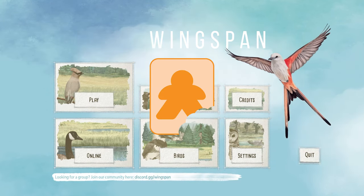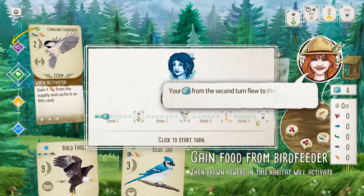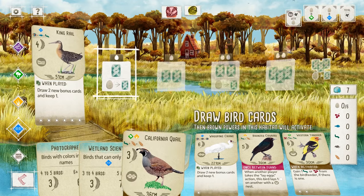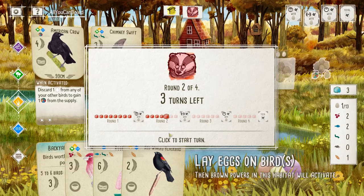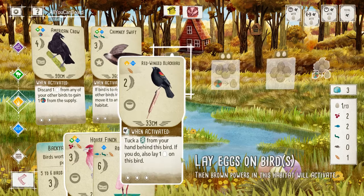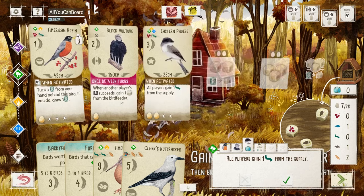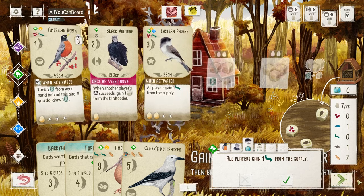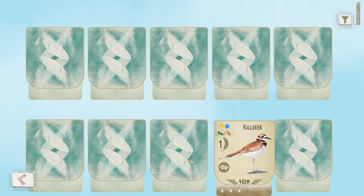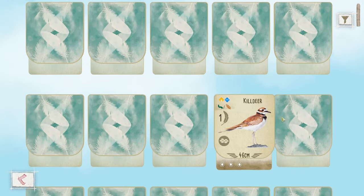Wingspan is a beloved board game that in its short time on the market has rocketed its way up the board game geek charts and found a home in gamers' hearts. The tabletop version has amazing component quality, beautiful artwork and attention to detail, and at its core is a fantastic tableau building game that encourages multiple playthroughs and rewards strong decision making and strategy. To say the digital version has a lot to live up to would be an understatement.